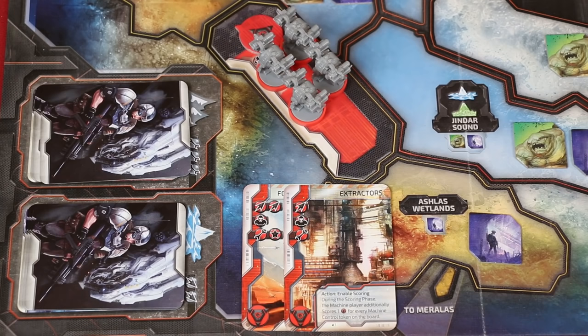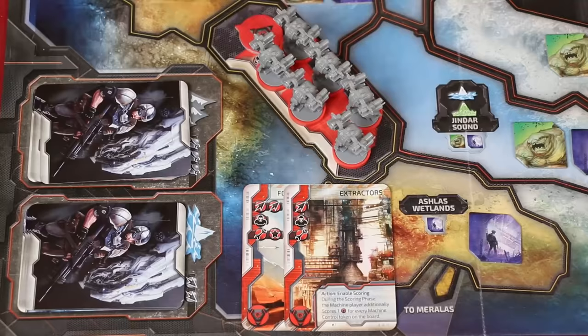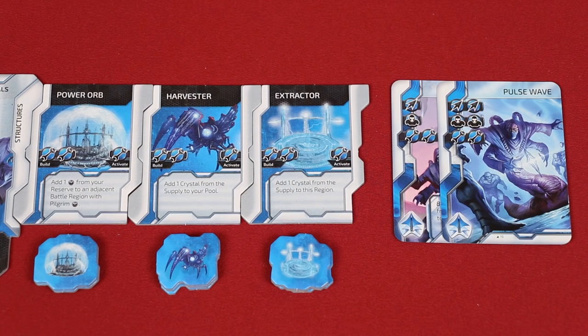Next, let's learn the recruit action. Simply discard any number of cards from your hand, and for each recruitment symbol — two in this case — move one unit from your reserve into your headquarters region. If your reserve ever runs out, any extra symbols you've spent are ignored.